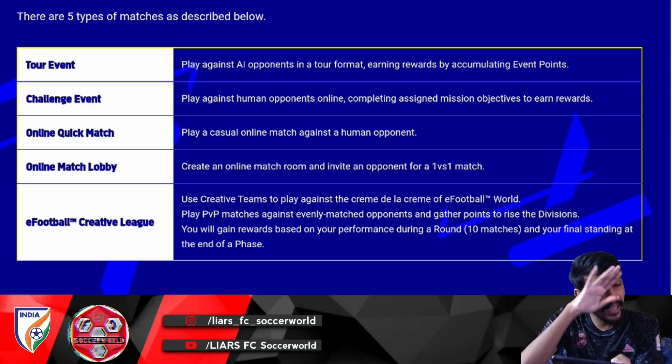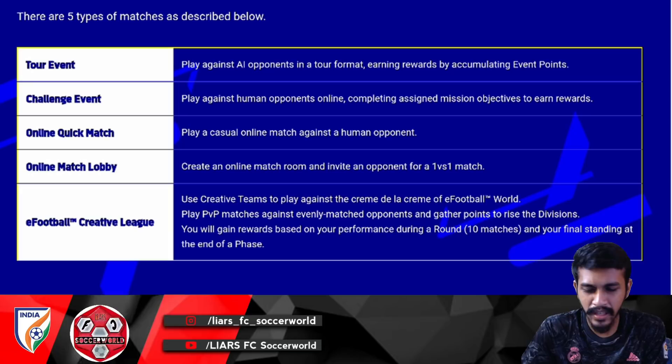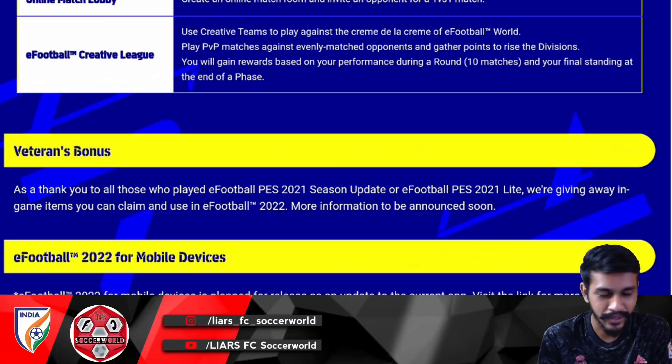In eFootball Creative, you play player versus player against evenly matched opponents, earn points, and rise through divisions — Division 1, 2, 3, and so on. After 10 matches your performance is judged and your ranking is determined. This mode was available on console and may come to mobile. Console players will also receive a veteran bonus, while mobile players are getting GP exchanges as a similar reward.